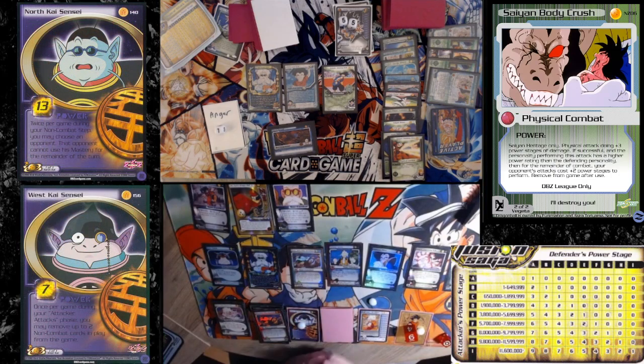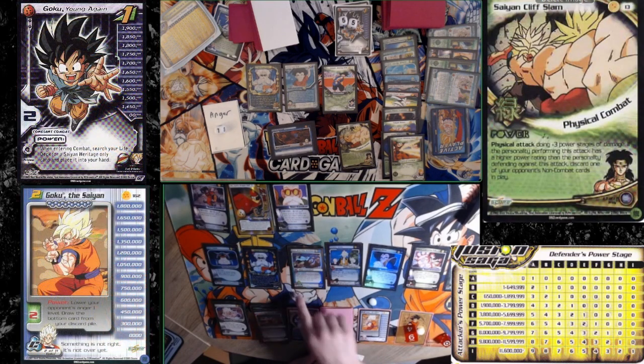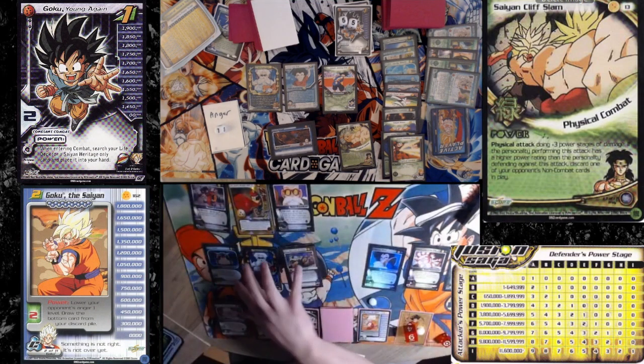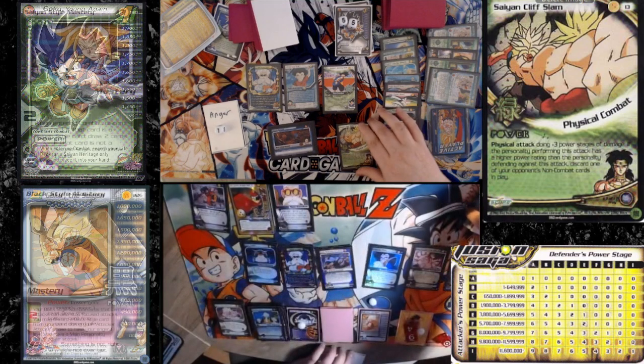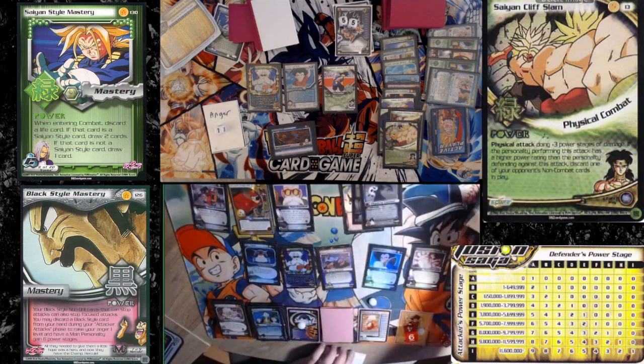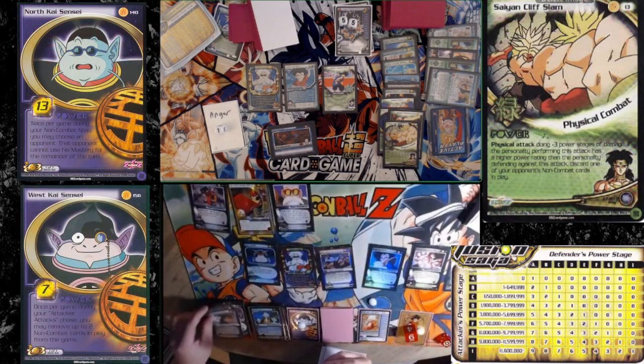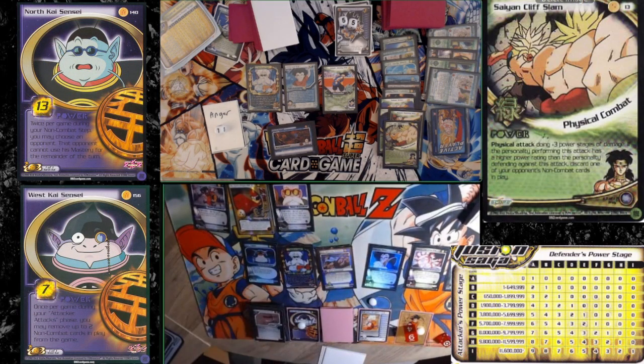Pass. I will Saiyan Cliff Slam — physical plus three. What are you gonna discard? I'm gonna discard your Fatherly. And it'll do another seven. One, two, three, four, five, six, seven. Ball three has been hard carrying this game. That card is so unbelievably strong. I'm getting some pretty unlucky hands here.